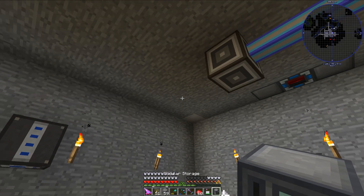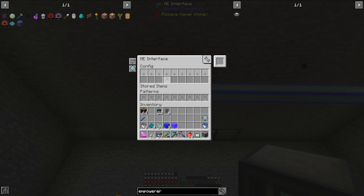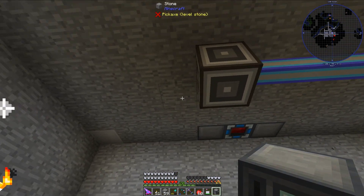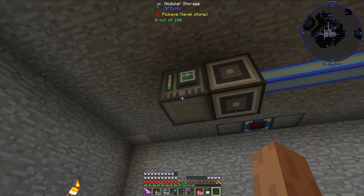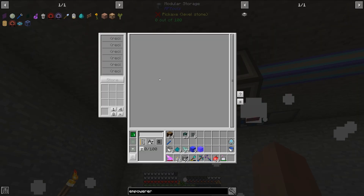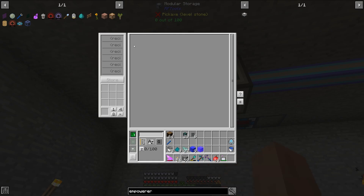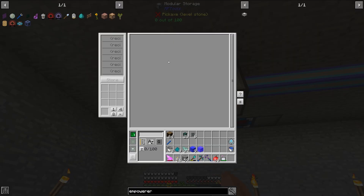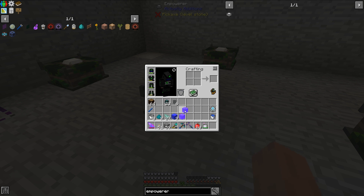So that's all good and well, but I prefer to automate things. What we're going to do is use this ME interface up here, which I already have placed down and is connected to my Applied Energistics system. Beside that, I'm going to place down this modular storage unit. You can use a chest here — I'm using a modular storage unit just so that I can actually see inside the inventory, because there's a block above it and if I used a chest I would not be able to see in the inventory. The Empowered Palace Crystal Block is done.